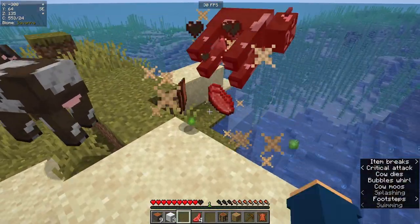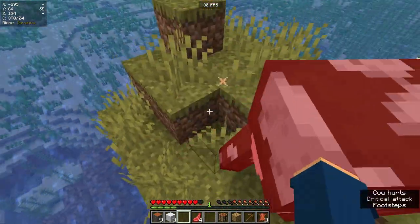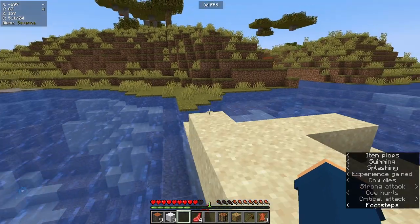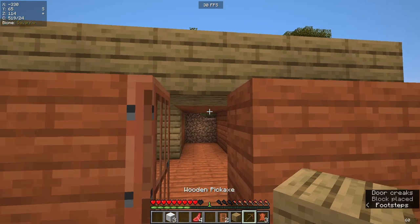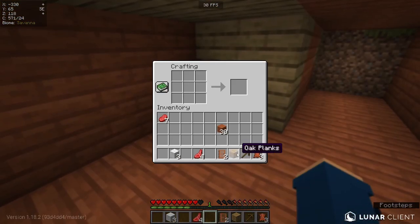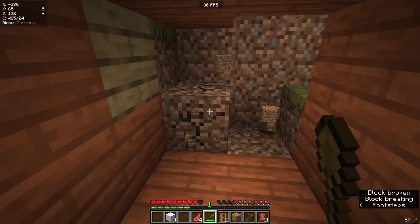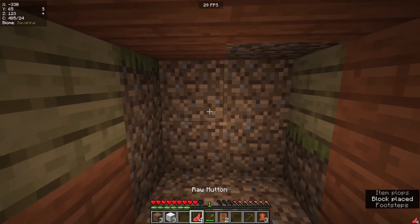I'm going to grab this food. Seeing as we now have a shelter, we can — oh, I've just lost my axe so we'll make a new one. Since I have a shelter, I can afford to go out a bit and get some food. Let's put ourselves a little door — there we go. You might be wondering why I left that little dirt patch. Well, that's because we are going to make a little mine here. So I'm going to grab myself a wooden shovel and make sure it's all blocked off.